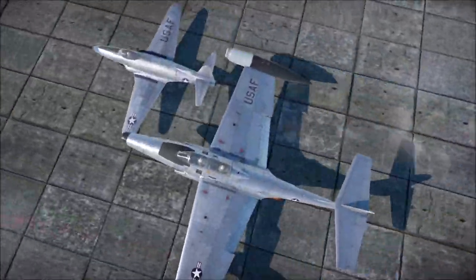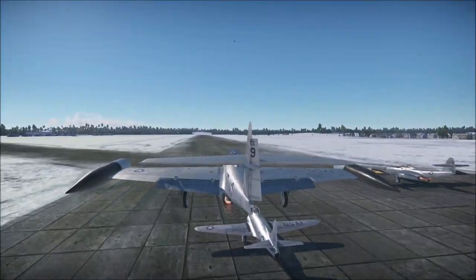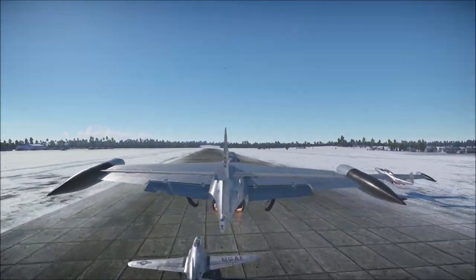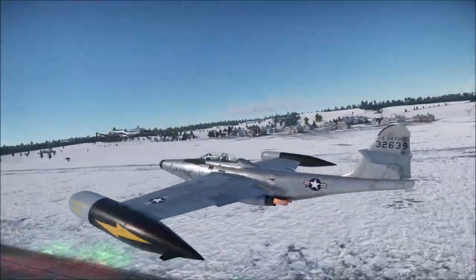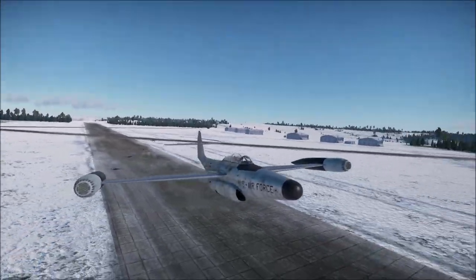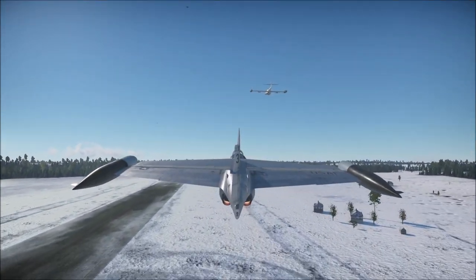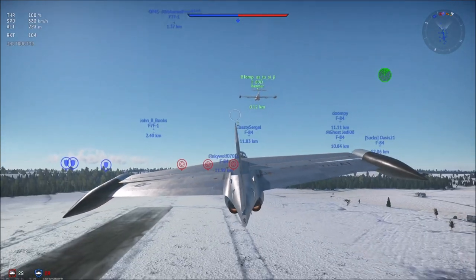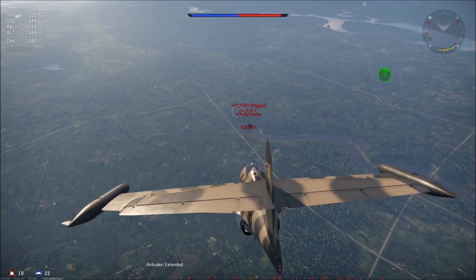Finally, if you couldn't tell by now, the F-89 — both variants — is absolutely huge. Its wingspan is nearly 60 feet, whereas for example the P-80 is less than 40 feet, making it around 50% wider in wingspan than another very popular American fighter. This will make you very easy to hit, especially in a turning fight.